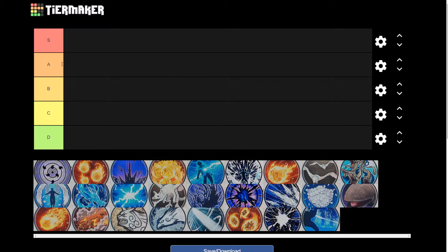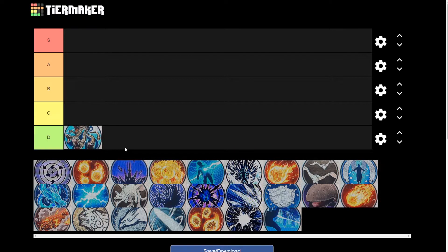For the first one, we're going to go with the Multiple Striking Shadow Snake. Now this one is not very good — it doesn't have good range and it doesn't do a lot of damage. So it's going to be in the D tier.